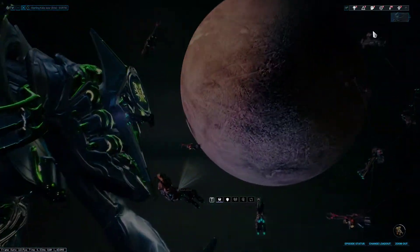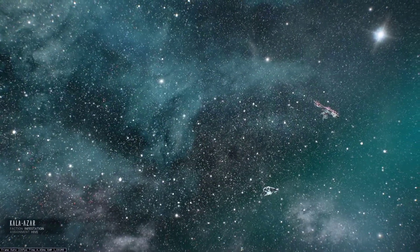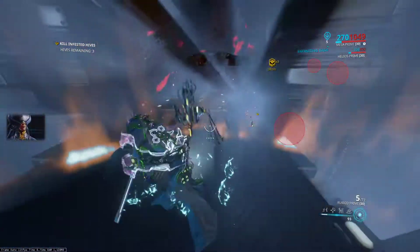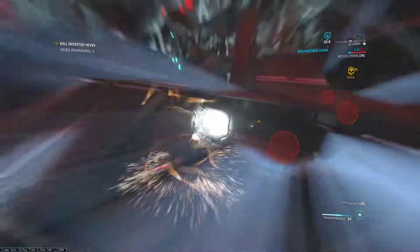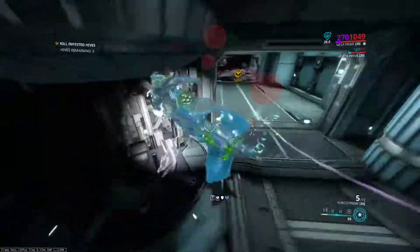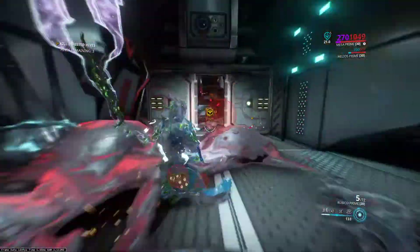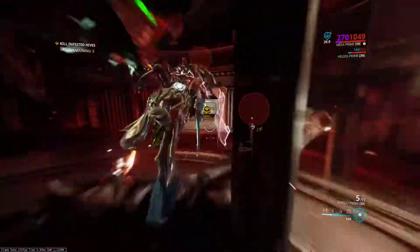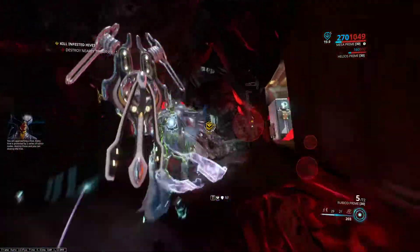Alright, here we go — Hive, Sniper Only. This is just going to be easy because we're playing Mesa: press four to win. It's really hilarious to me the number of different ways it's almost like no matter what you give my frame — skills, abilities, different ways to build them — we just can't be killed. Our two and our three are up and those are going to be good for the next 45 or so seconds. Our three can easily be recast so it's never really going to go down. We are running Speed Holster as an aura, so that is one thing to keep conscious of.